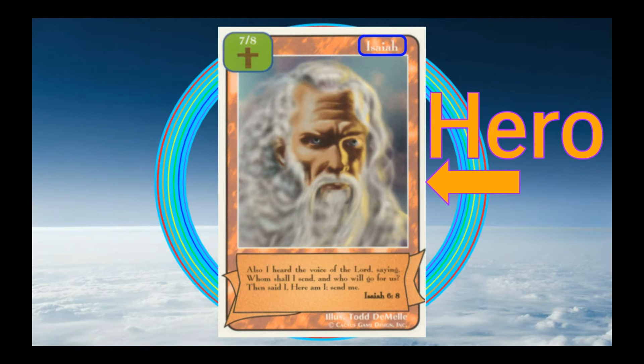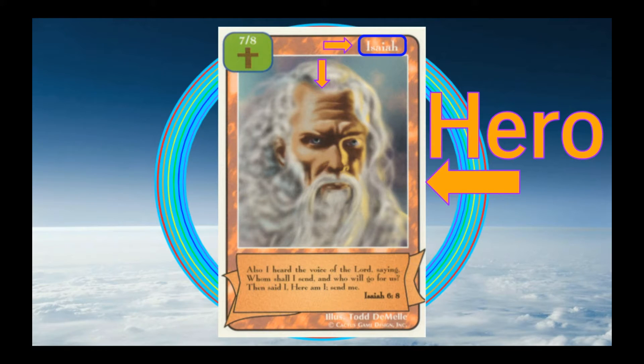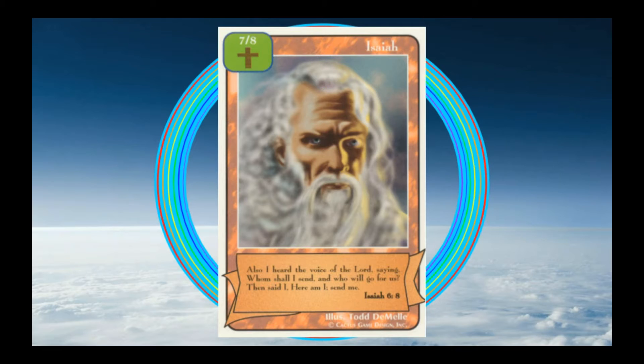Isaiah is one of the major prophets in the Bible. In fact, the longest of the prophetic books has his name on it. This is Isaiah, and Isaiah is a hero. It's his goal to rescue my opponent's lost souls. So let's see what happens when Isaiah tries to rescue one.